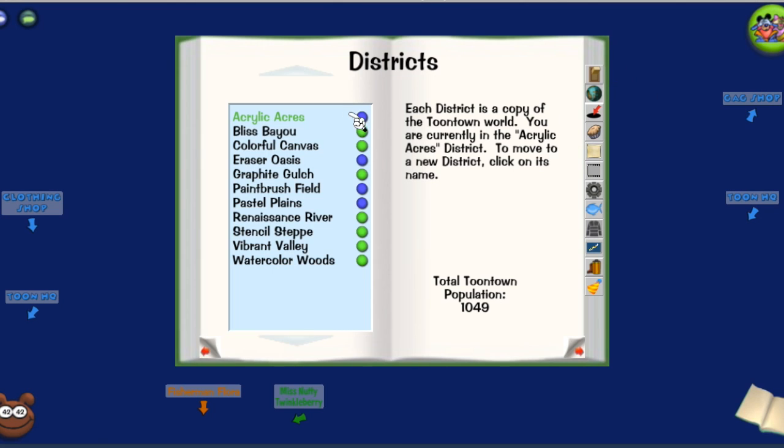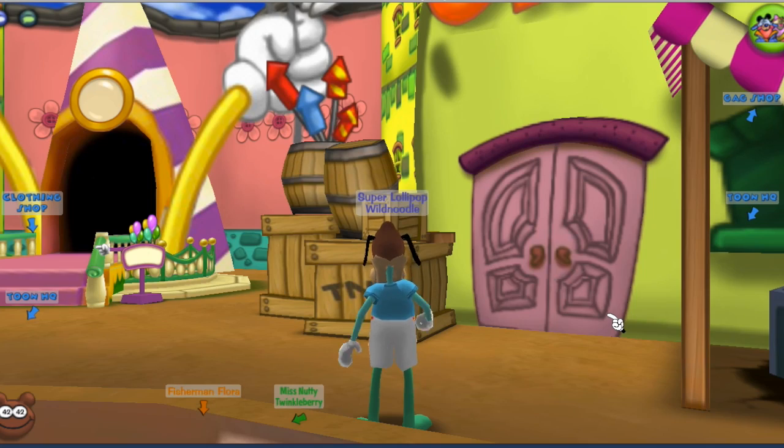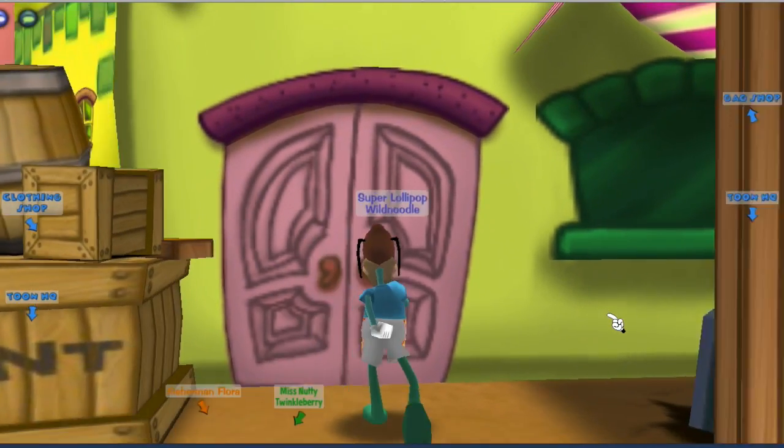Hey guys, today I'm going to show you how to beat Toontown Rewritten. First, you have to be in Acrylic Acres in Daisy Gardens. Then you're going to want to enter the Gag Shop.